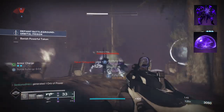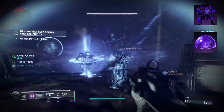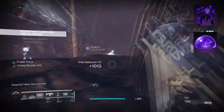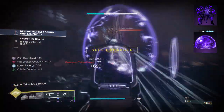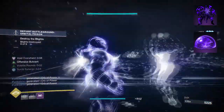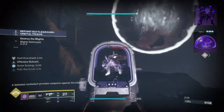To start, you're going to want to have Controlled Demolition, where hitting a target with void abilities or a volatile explosion makes them volatile. Damage to volatile targets causes them to explode and grants health to you and your allies. Then you want Offensive Bulwark, where upon having an overshield, your grenades charge faster, you have increased melee range and damage, and melee final blows extend the duration of overshields.